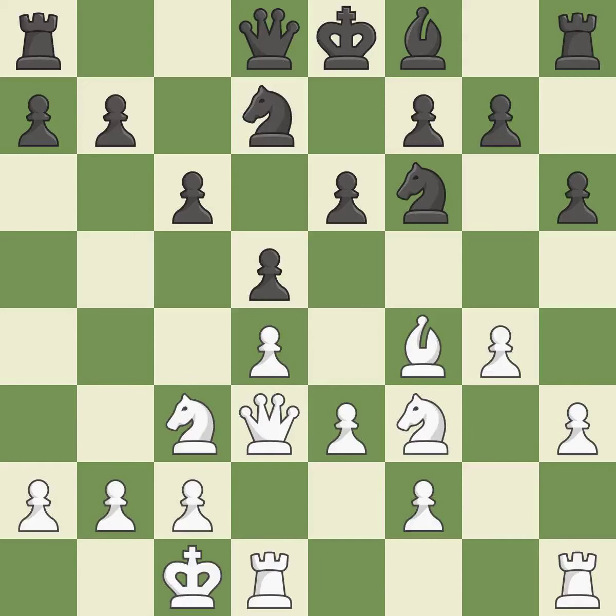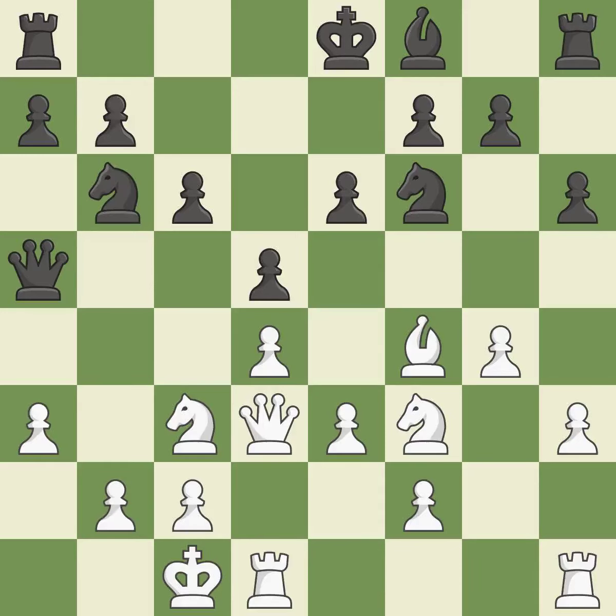Now that the rooks can see one another, they can defend one another. A queen moves off of its beginning square and into the action — it is ideal. This is not the best; it is an inaccuracy. This misses a much better move — it is a mistake. Perfectly on point — it is ideal. Although the score was nearly equal, white now has the upper hand.